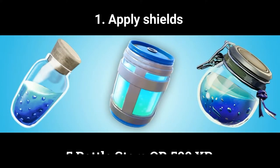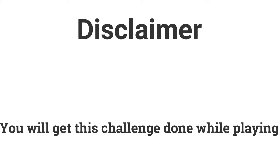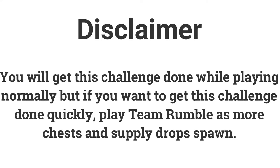The first challenge is apply shields. If you apply 400 shield you can get 5 battle stars or 500 XP. You will get this done while playing normally, but if you want to get this done quickly, go into Team Rumble as you can get lots of shields since more chests and supply drops spawn.